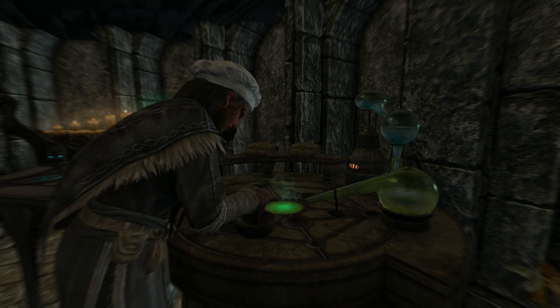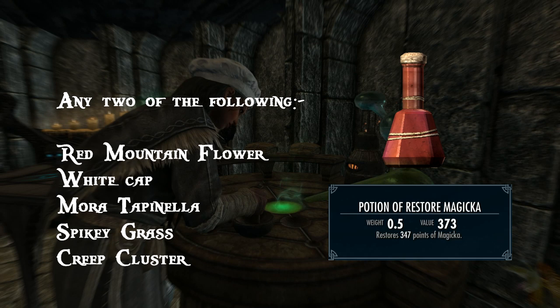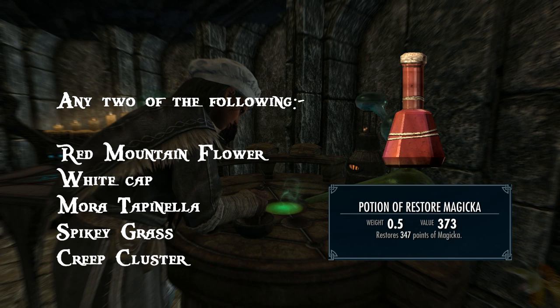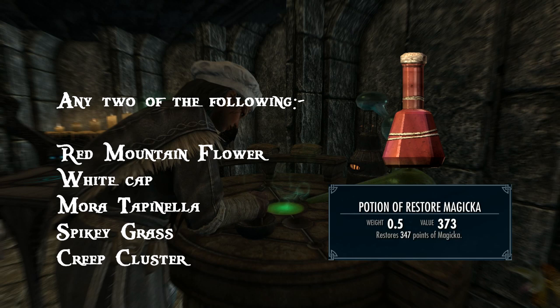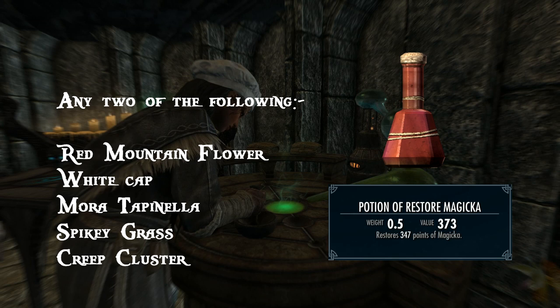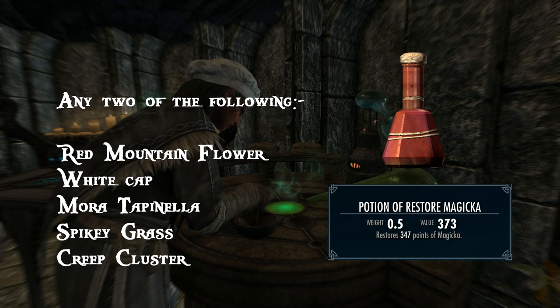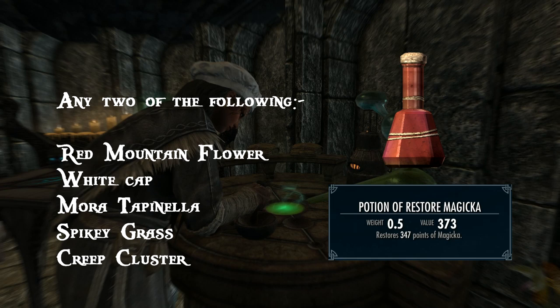The penultimate potion for this video is restore magicka — particularly useful for those of you playing as mages or using magicka as a major part of your playthrough. Use any two of the following: Red Mountain Flower, White Cap, Mora Tapinella, Spiky Grass and Creep Cluster. Restore magicka refills the player's magicka — it can be used to replenish magicka lost by casting spells or to repair damage caused by a damage magicka effect, but it will not increase magicka past its base value. Bear in mind: a potion made from White Caps and Red Mountain Flowers actually ravages your magicka instead of restoring it — that's those conflicting ingredient effects again.